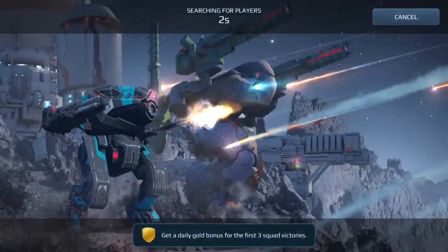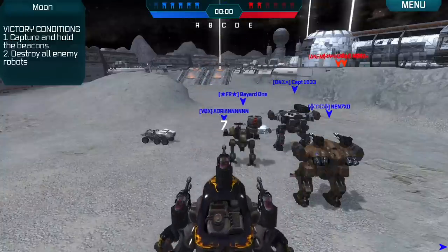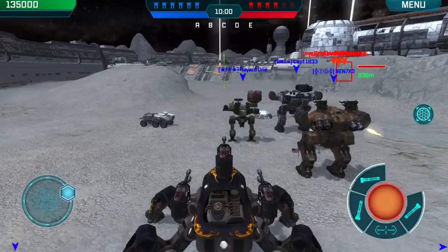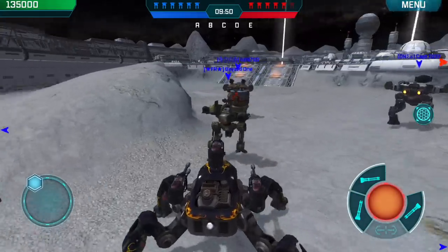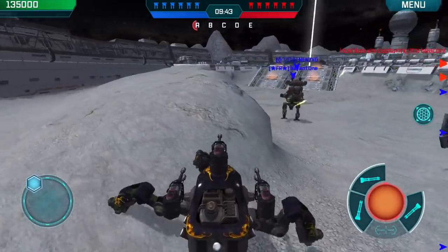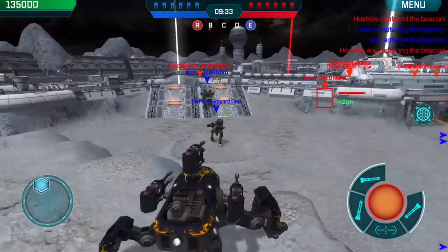It really depends on the map too. I might run Molots first here, but because this map is a very close-range map with a lot of cover, in order to do damage with Molots you have to be out in the open. The only place that's really out in the open is maybe on top of here. This guy here has 350 meter range on me, but there's no point putting my shield up because his plasma will go right through.